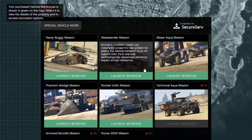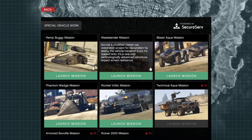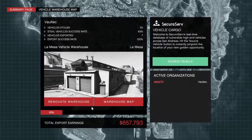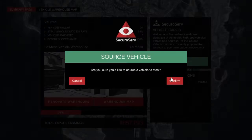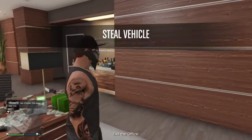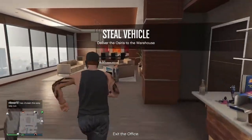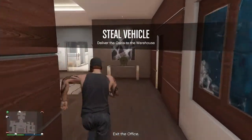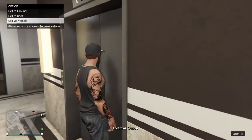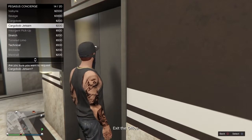So you'd go to special vehicle work. You see these little numbers like 24 and 32 — that's the number of missions you have to do to unlock it, so you have to steal that many cars to unlock it successfully. Then you can do those missions and sell those cars. I haven't done it yet so you'll have to look into that. So you click source vehicle and that will tell you where the vehicle is or give you a hint on the mission.